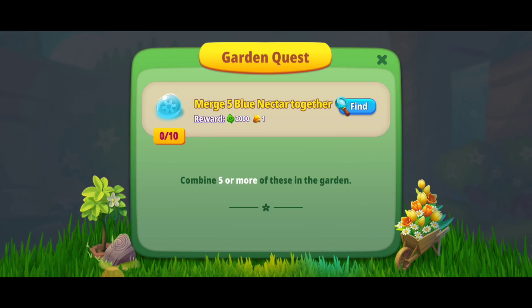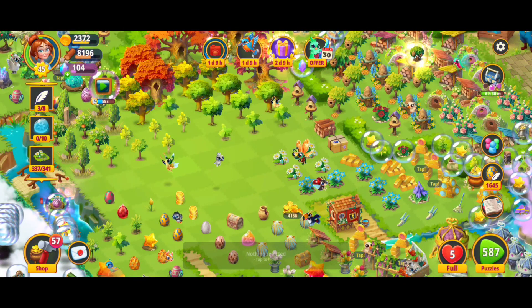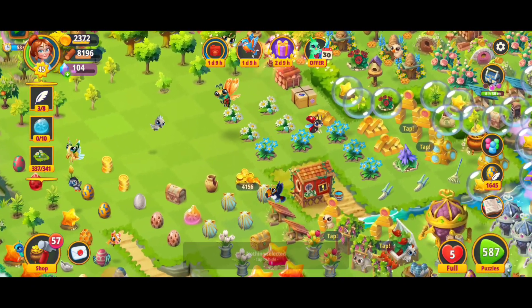Hey, what's up everybody, I'm Toasty. We're here playing Merge Gardens, and in this garden quest we've got to merge five of the blue nectar together ten times. Let's go to our garden and get this started.